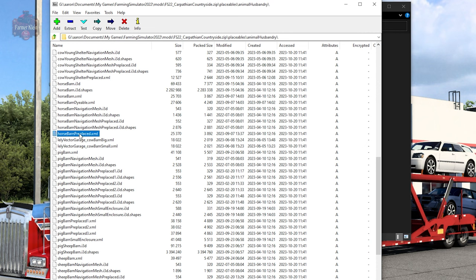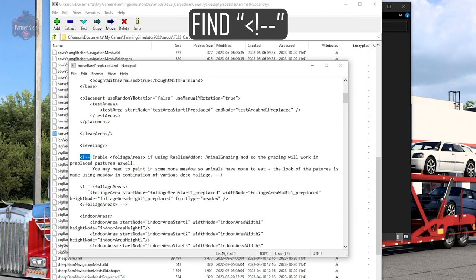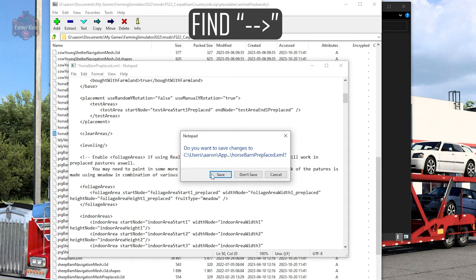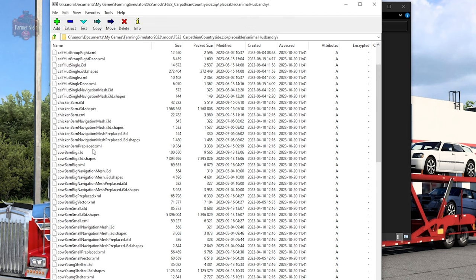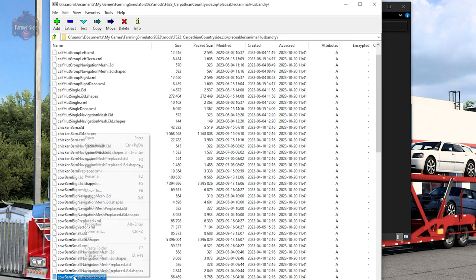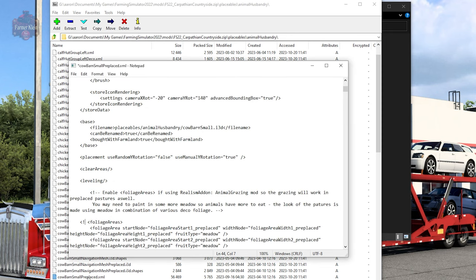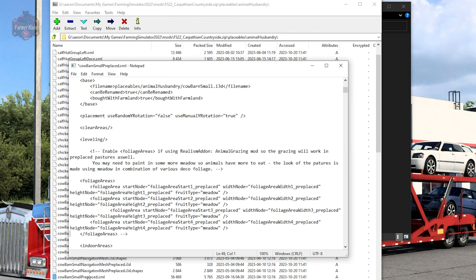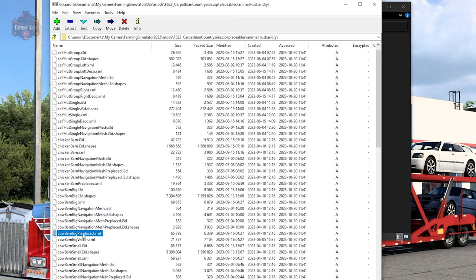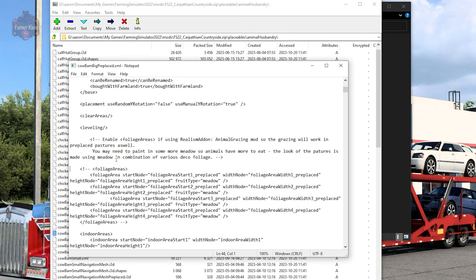Now we're going to find our horse barn pre-placed. Right-click, Edit, and we're going to do the same thing — use Find to locate the comment around the foliage area and remove it. Save the file and update. Two more files to go — cow barn big and cow barn small pre-placed. Edit both files the same way, getting into the foliage areas and removing the comments.